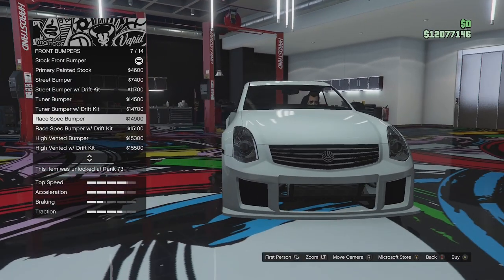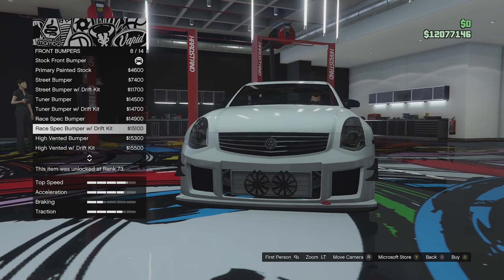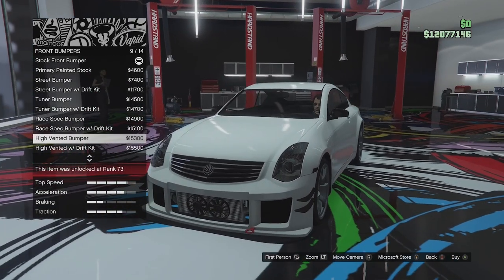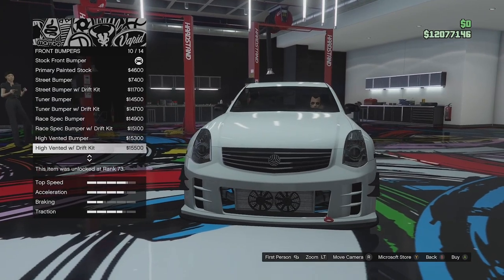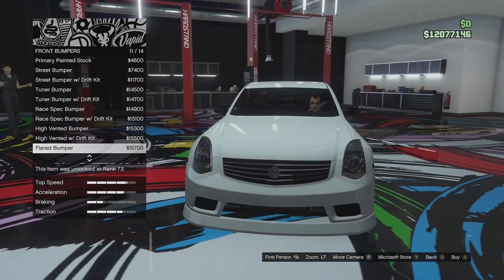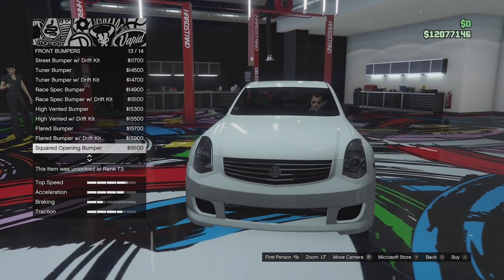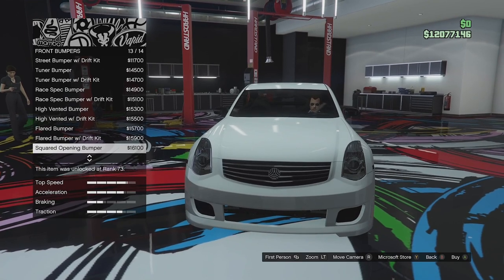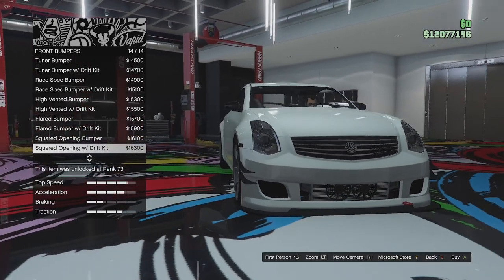We've got the race spec, which is really open, and the race spec with drift kit. We've got the vented bumper, the vented with drift kit — it adds the intercooler and a tow hook. We've got the flared bumper, flared with drift kit, the square opening bumper, and that one with a drift kit as well.